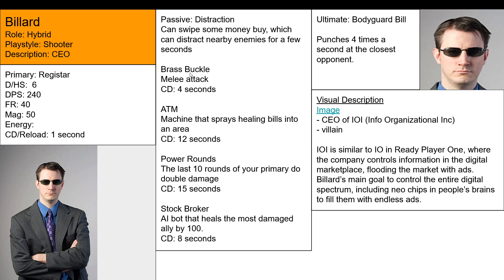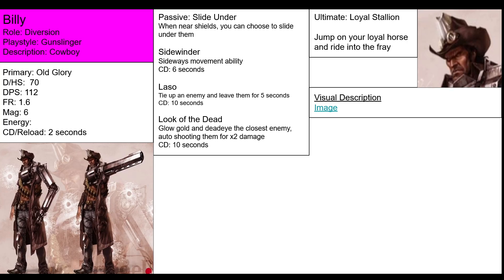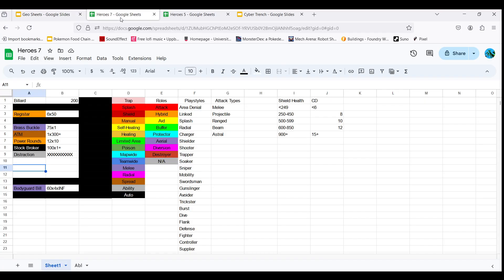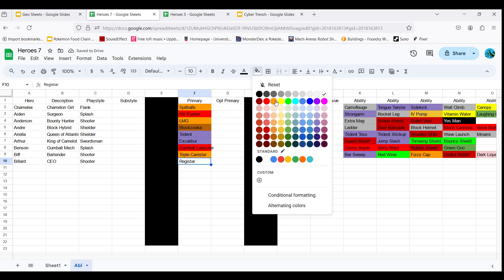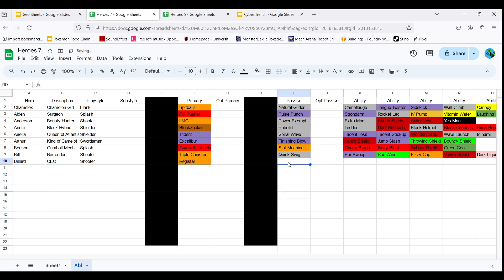Let's go to the horizontal stack block before going over his story and how to make a classic villain. He has 200 health. Billard is the CEO of the company IOI - he uses an SMG and shooter-themed weapons. His SMG is called the Registrar. Most of these weapons have a money theme, because I think the best way to make the most relatable villain is money - because money is the root of all evil. We all know this.